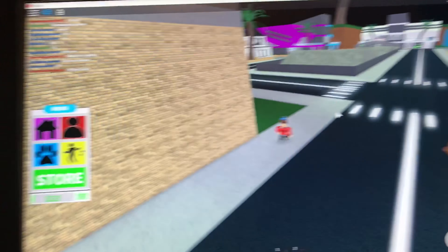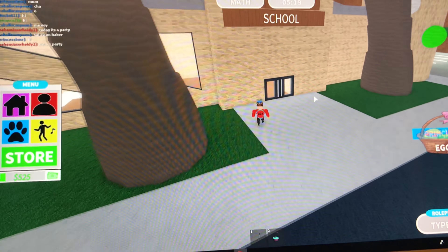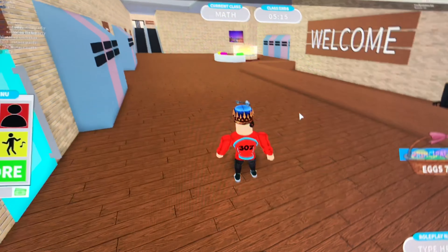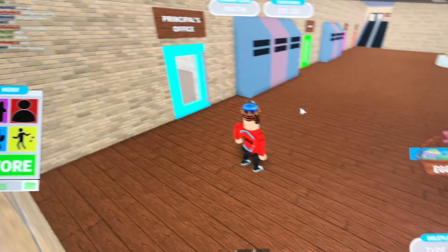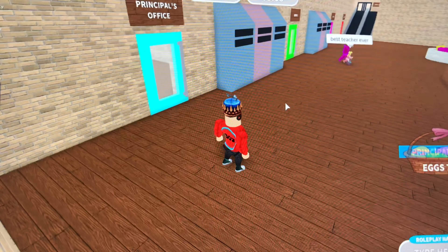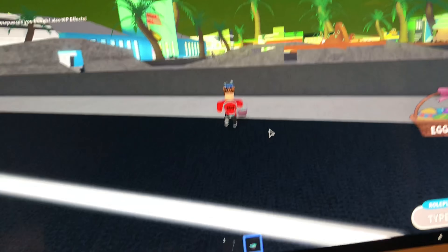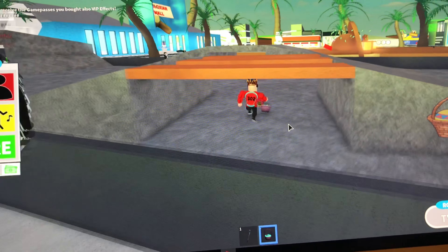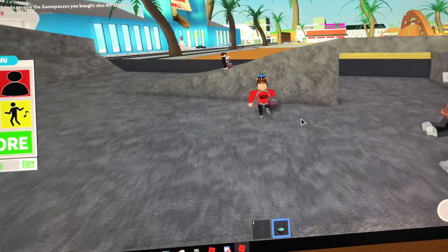Let's keep looking everywhere. Let's check the Robloxian School again. This time we want to check all of the classrooms. I'll be right back once I find the egg in the right classroom, if there is one. Actually, you know what — we didn't look at the skateboard park, we literally went straight around it, and there's one right there!